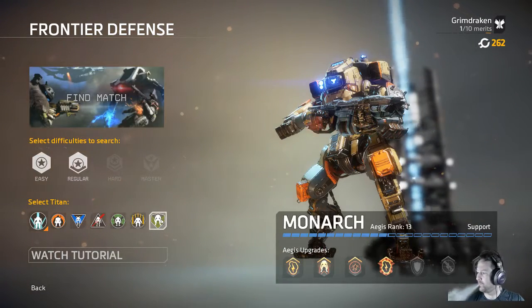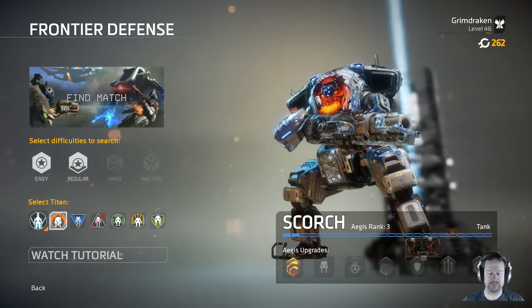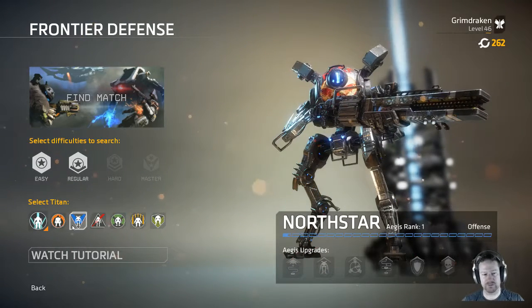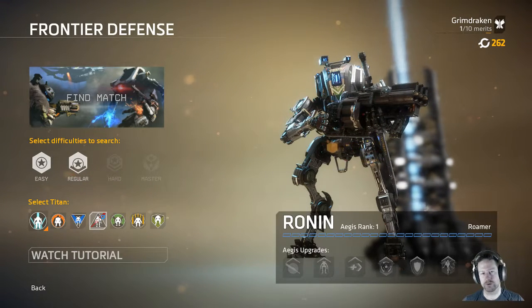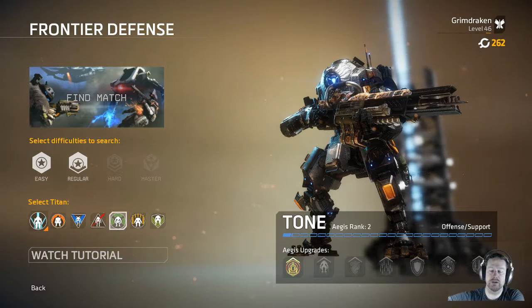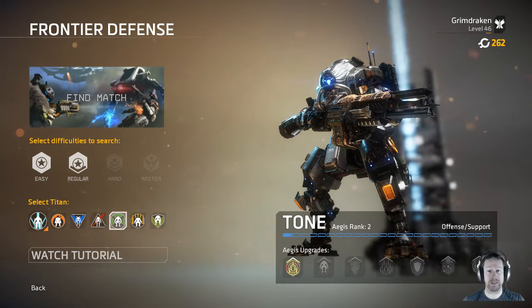Quick rundown: Ion's a damage dealer. Scorch is a big slow tank - he's really good for area denial, he drops thermite everywhere and burns stuff. Northstar's a sniper. Ronin is a melee specialist with that great big sword on his back. Tone can pop up a shield and a lot of his primary weapon fire gives him missile locks, which then allows him to fire missiles - interesting and quite powerful.